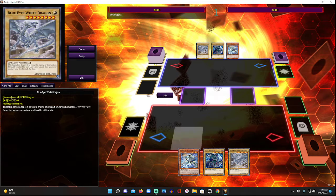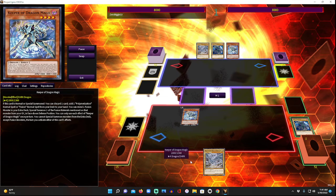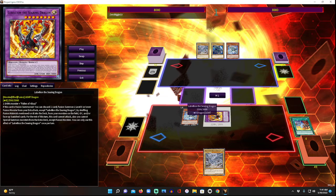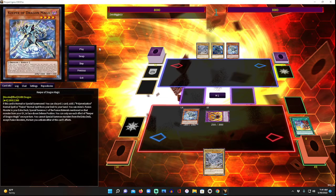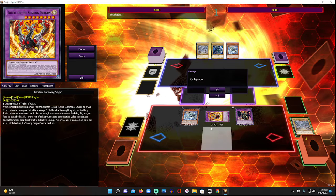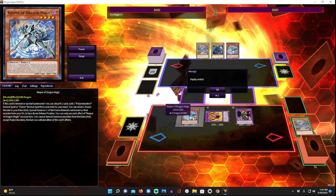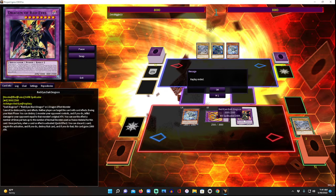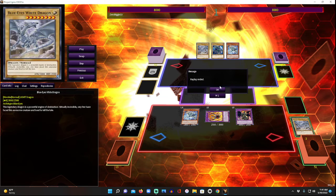Same thing with Keeper — discard Dark Magician, get Branded Fusion. This time we go the other way and use Lubelian instead of Albion. The reason we prefer Albion is because with Keeper you've already discarded two cards, so using Albion means you don't have to discard another card for Dragoon. With Lubelian that's two cards, and Dragoon obviously needs a card in your hand to negate stuff, so that's why we prefer the Albion version.